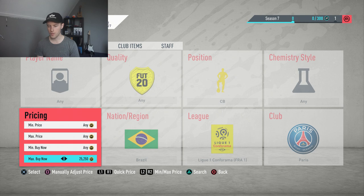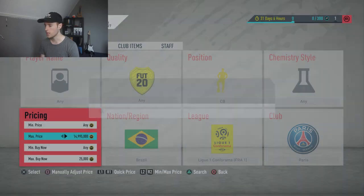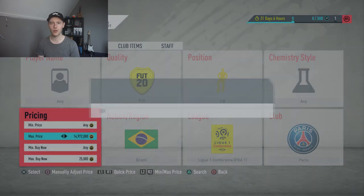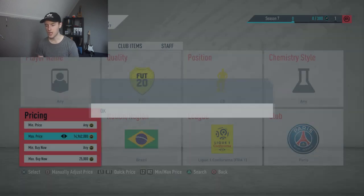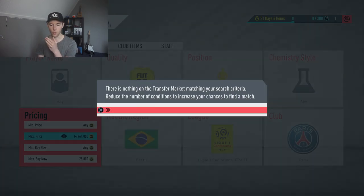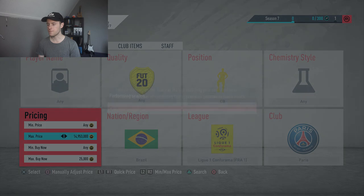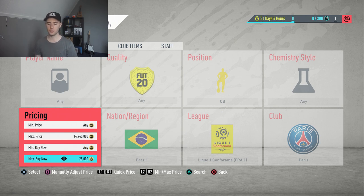I'll probably set the minimum price down to about 25,000 coins and max price up to 50,000 and work my way down. This method works best later in the evening, around 6 PM UK time, because a lot of people are on the game and opening packs, listing players up for relatively cheap. Summer Heats is also coming up — probably Friday — so at that point a lot of cards will be listed on the transfer market, giving you more deals.